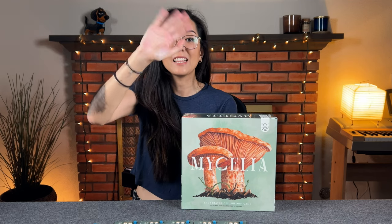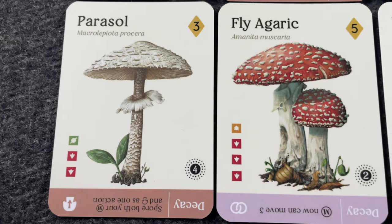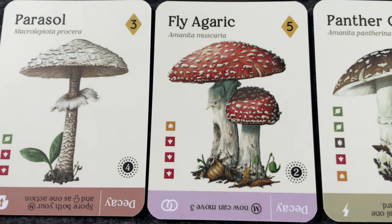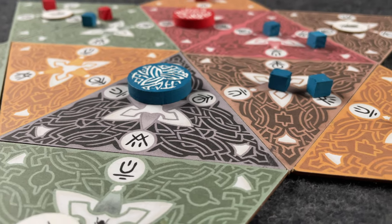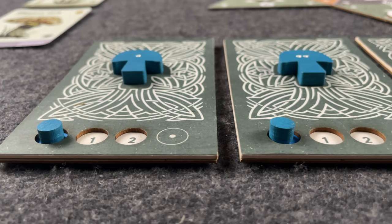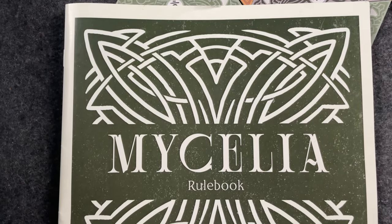Hi everyone, my name is Monique and today I'm going to be showing you how to play a game that is currently on Kickstarter called Mycelia. Mycelia is a game all about the life cycle of fungus. In this game, 1 to 4 players are going to be competing to grow spores, grow mushrooms, and then eventually decay them, earning points every time they grow a new mushroom. This game is both designed and illustrated by JJ Neville and it's published by Splitstone Games, who are helping sponsor this video.